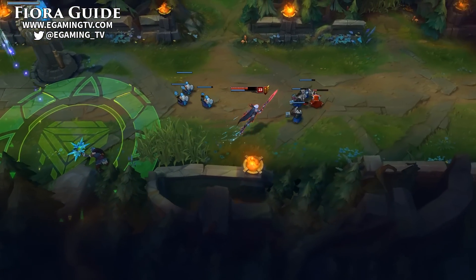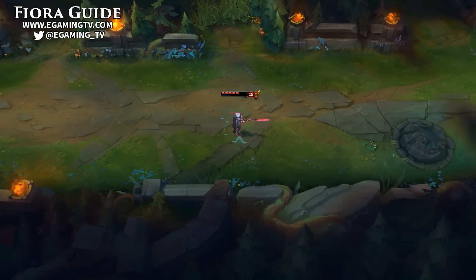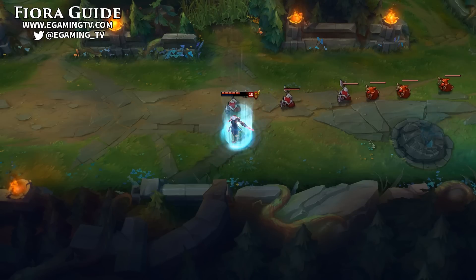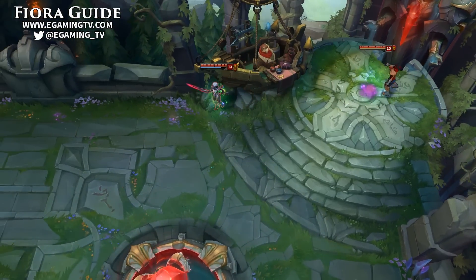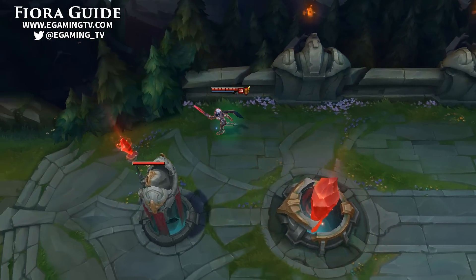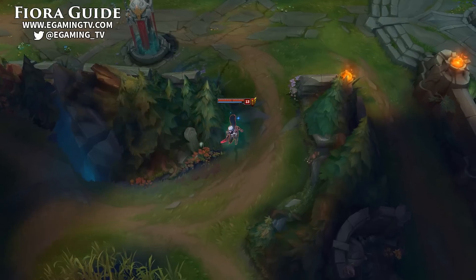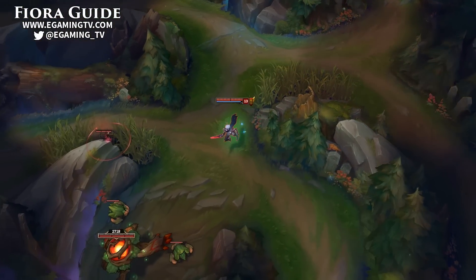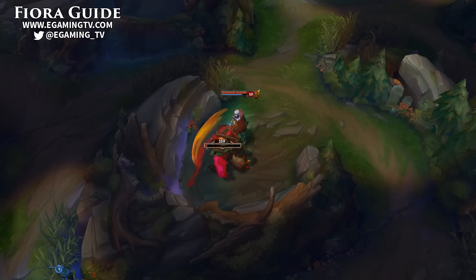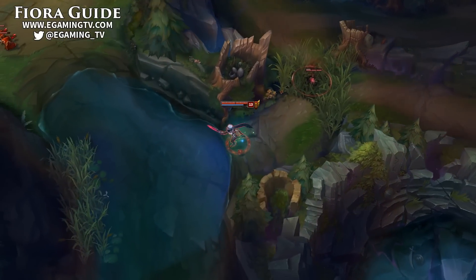Usually there would be a matchup page here, but honestly Fiora can beat any top laner if you use your W really well. Champions with stuns — like Jax, Pantheon, Riven, and Renekton — can be really hard for Fiora if she's not using her W to stop their stuns. The best way to handle it is to bait people into stunning you and use your W right before they do it. Fiora is squishy early and if they land those stuns you're going to die. The way people use their stuns varies so it's something you'll have to figure out in-game. Champions like Darius and Singed can also be really hard — they're a bit too tanky to all-in and do relatively good damage. Use your W as effectively as possible: try to block Darius's spin and Singed's toss.